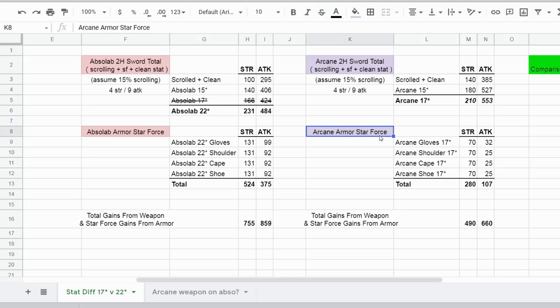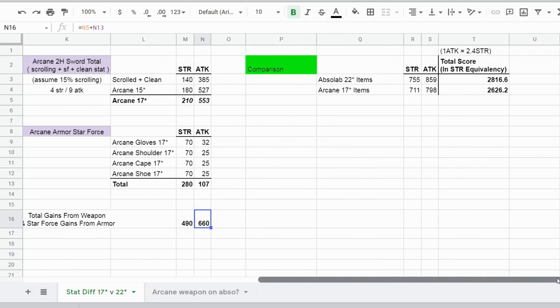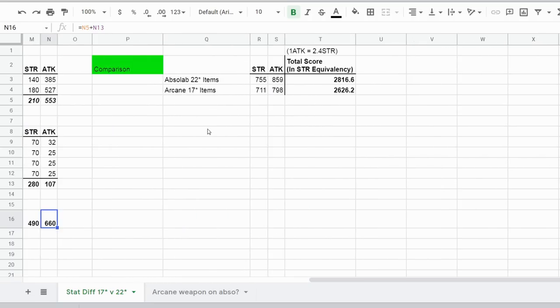For Arcane armor star forcing, gloves again get an extra 7 attack compared to other pieces — so 32 attack for gloves and 25 attack for everything else. Strength is 70 per item across all four armor pieces. The armor grand total is 280 strength and 107 attack. Summing weapon and armor, Arcane 17-star gives 490 strength and 660 attack.